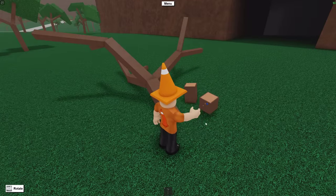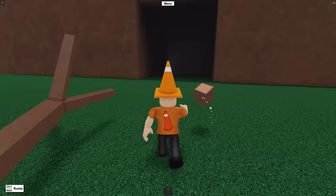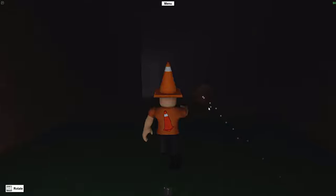From here, simply pick up the piece of wood by grabbing it and walk with it into the cave. It is pretty dark in this cave, but basically all you have to do is walk straight forward until you start to see a light.